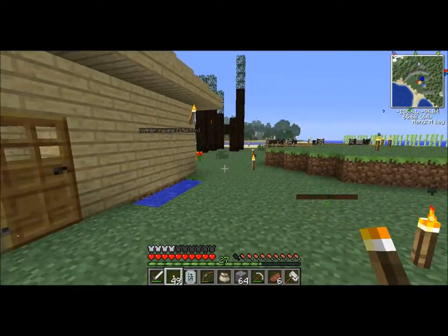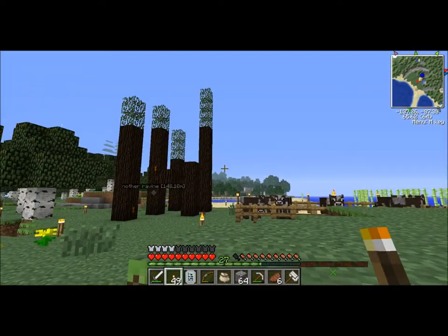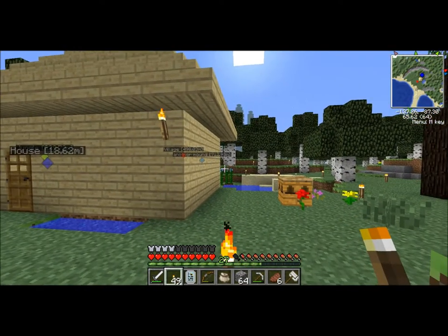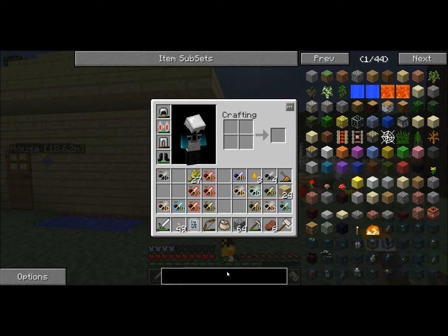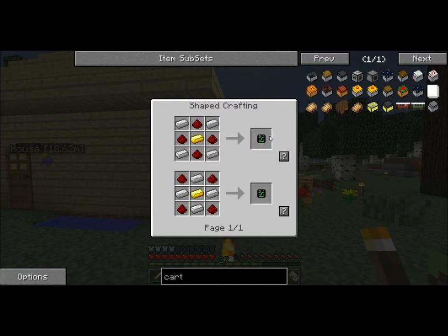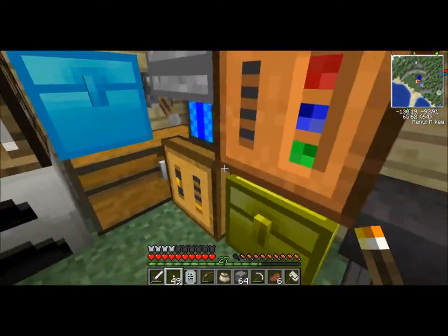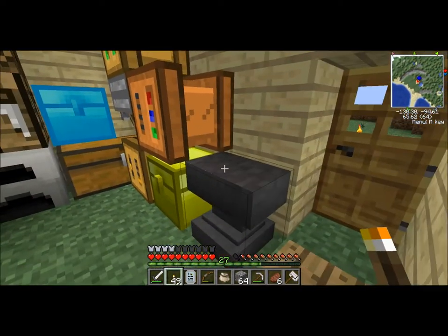I'm gonna do some work with bees and maybe get into another thing — go set up my turtle, and also maybe get into Steve's Carts, because I like tree farms. I'm gonna want a peatbog eventually, but for the others I was gonna try something with the Steve's Carts mod. The cart assembler is what we need. This is gonna be relatively simple to make — just some gold, iron, and redstone. You can make literally everything with it. It's absolutely amazing and it can be as expensive or as cheap as you want.